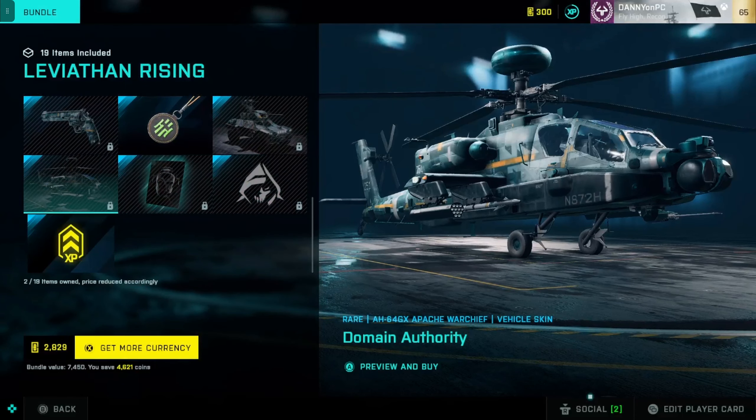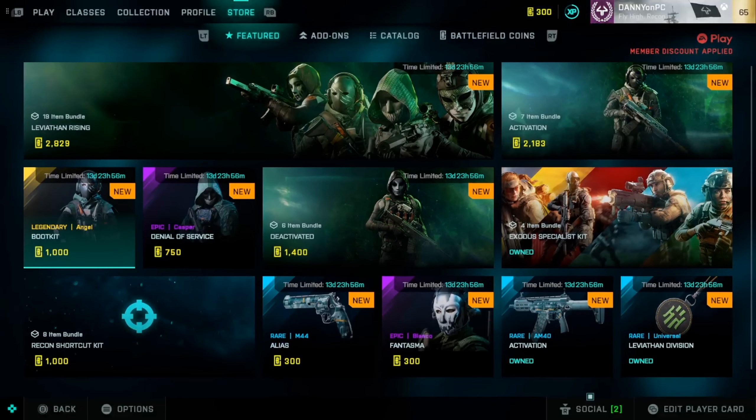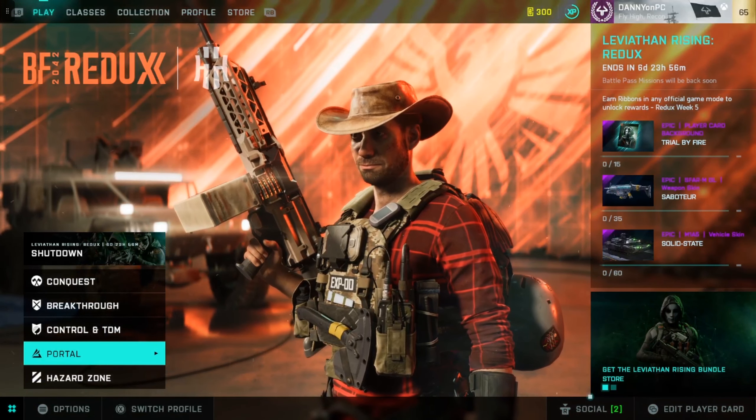The Alias, the Domain Authority, Shattered Visage, and the Hacked player card. That was a lot of items.